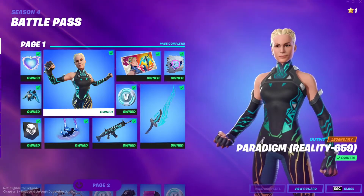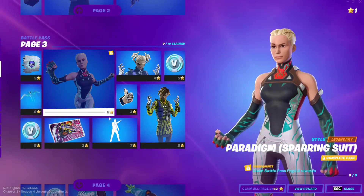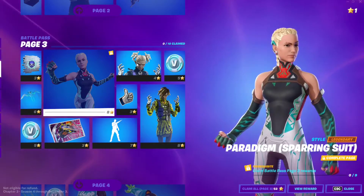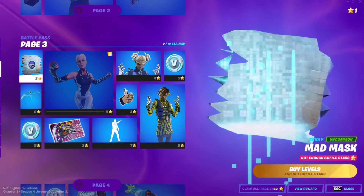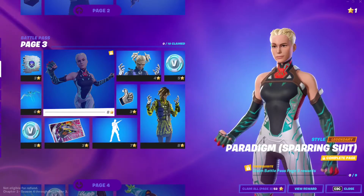Once you have that, make sure to claim enough rewards from page one, page two, all the way to page three, so that page three is unlocked for you. Then, to unlock the Paradigm sparring suit, you need to buy all of this stuff right here on the page. Make sure to unlock the entire page and then you have access to Paradigm sparring suit.